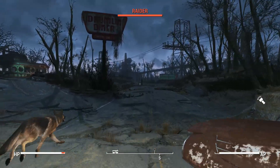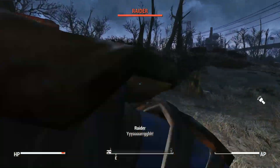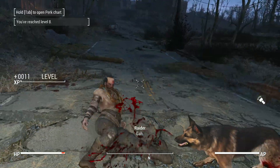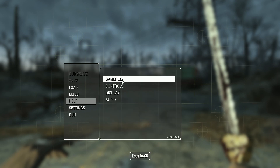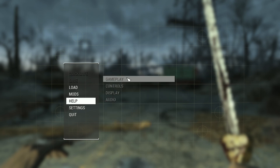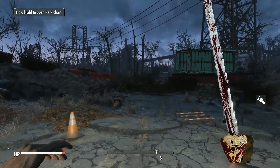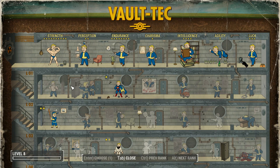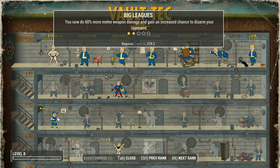Drummond Diner is here. Oh, there's a Raider — let's get close. Still one-shotting it in survival. And we've leveled up. Is this really survival? I guess it's because we've had a head start with the level-ups, and that's why we're one-shotting even the simplest raiders. So let's open the perk chart. Since we're going with a melee tank build, we have Toughness for damage resistance and Big Leagues for melee damage.